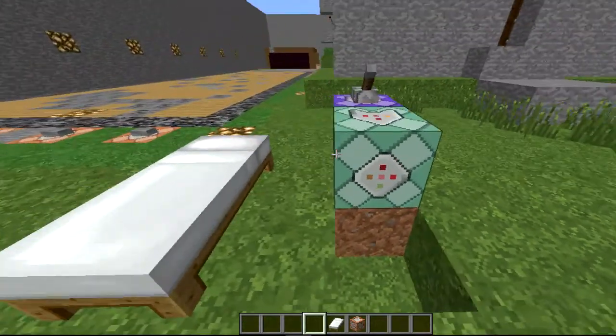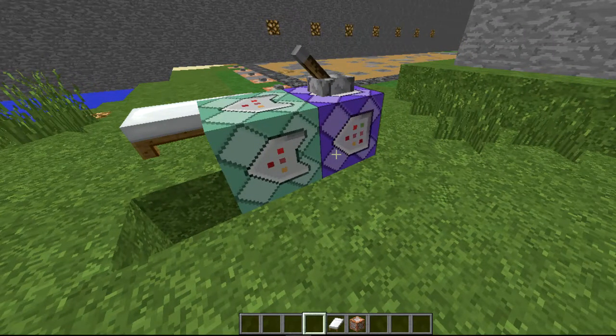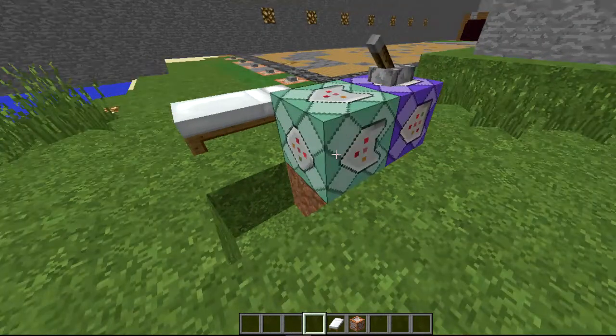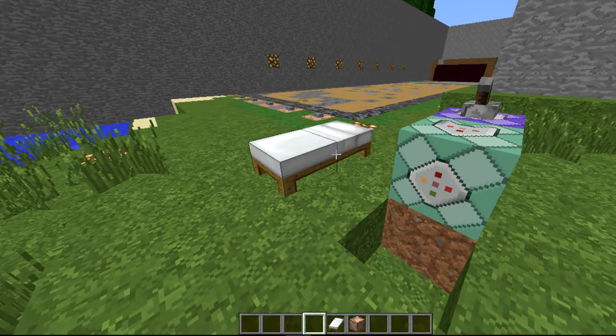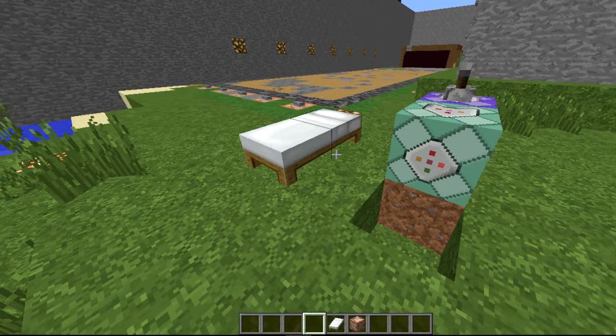Hey everybody, Big Joe Diesel here. We're over on the Chip and Block server right now — the IP will be in the description. This is something I really wanted to show: a really simple command block setup to have one-player sleep on a multiplayer server, so one player can sleep and skip the night. Most servers have this, but if you're on a pure vanilla server with no plugins, you won't be able to use a plugin to do this.